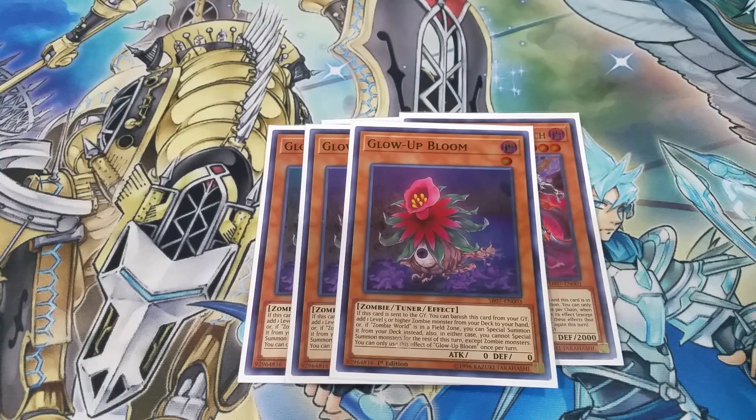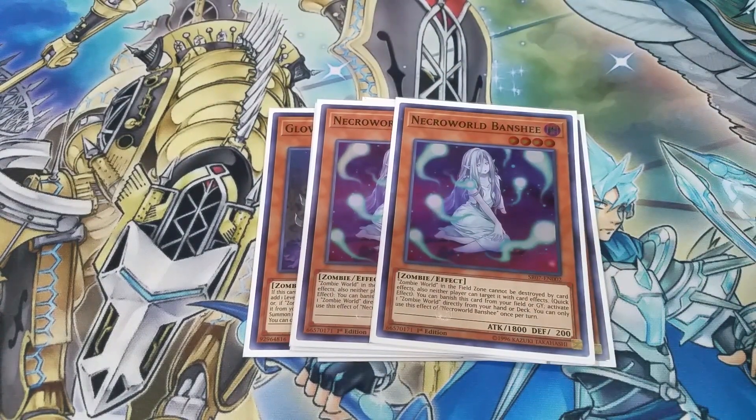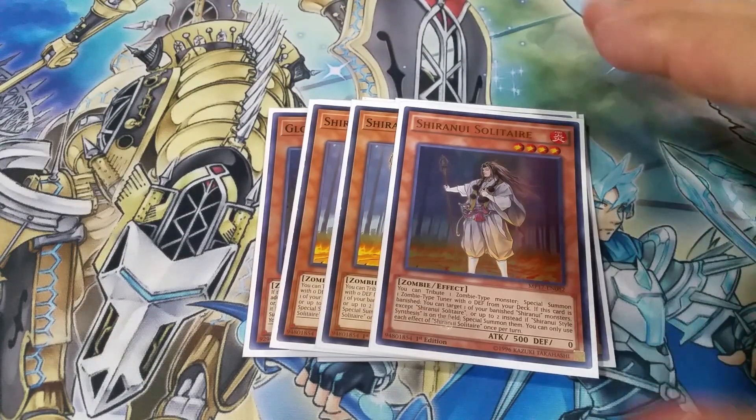Next we've got two copies of Necro World Banshee — I used to play three but decided two is more consistent. If this card is in the graveyard, as a quick effect you can banish it and activate a Zombie World directly from your deck or hand. Also, if this card is on the field it protects Zombie World, which is an effect a lot of people forget. It's a fairly decent effect — very good card and one of the main enablers.